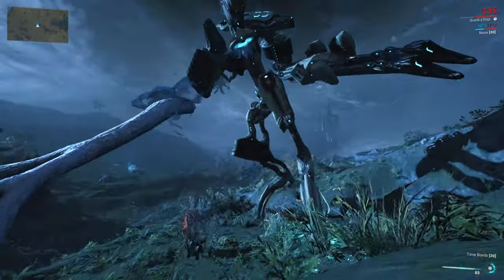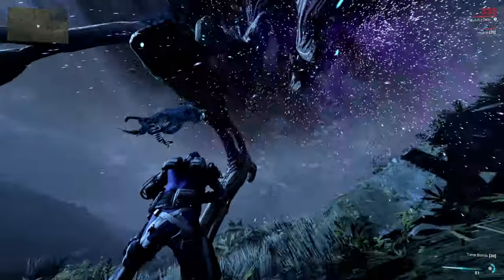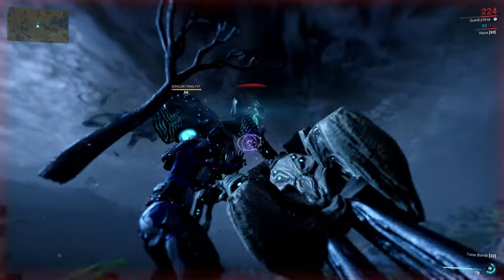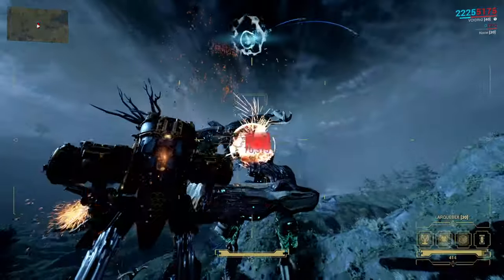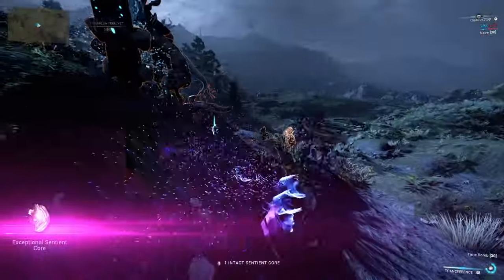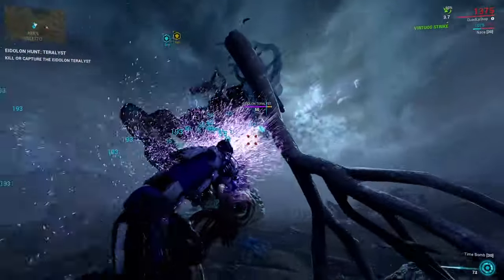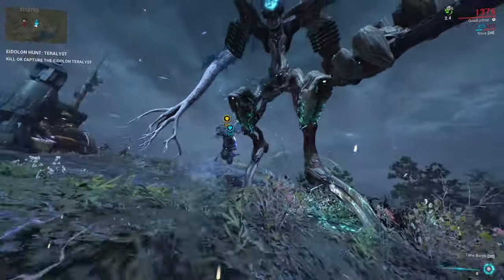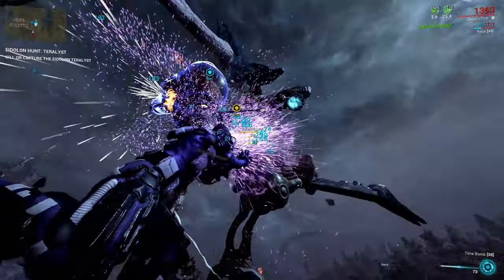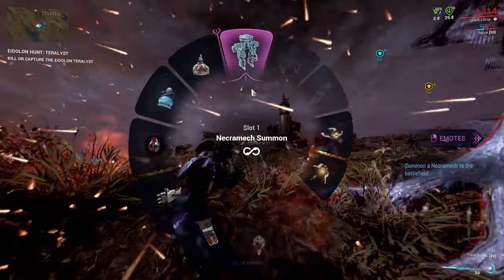We have gone over all of the Amp parts and I would now like to address my calling the Shraksun and Propa Scaffolds mediocre at best. The amount of things you need to invest in before the Propa Scaffold is useful is considerable — Unairu Wisp, Void Strike, Amp Arcanes. I think the worst thing you can do to a new player is force them to use something that is not even good with what they have. I hate using the meta Amp parts just because hardcore Eidolon grinders — the toxic ones — get mad, so I suggest you play what you think is the best and most fun at your tier. I love to play games because they are fun and I really don't want to make them a chore.